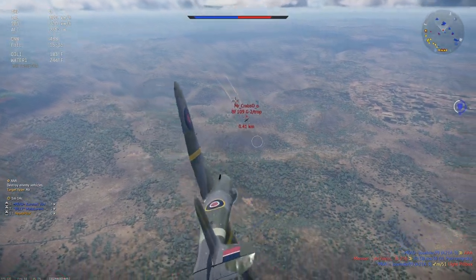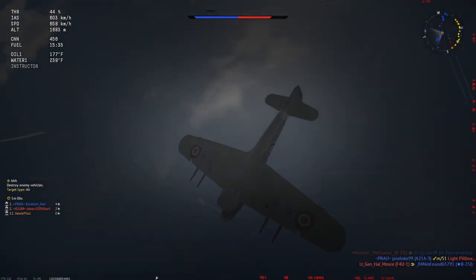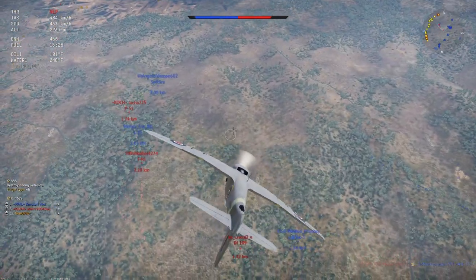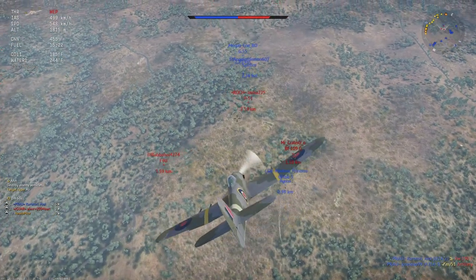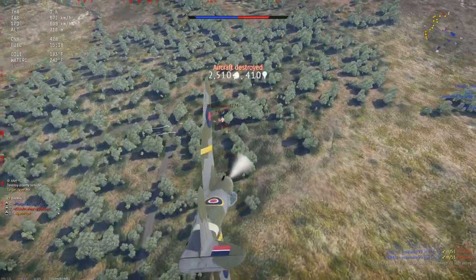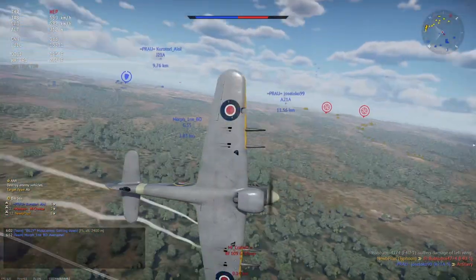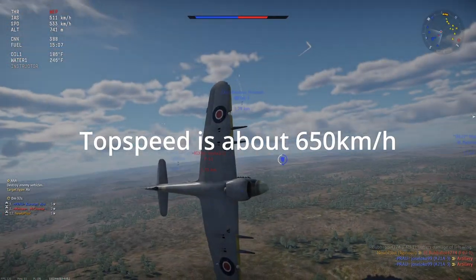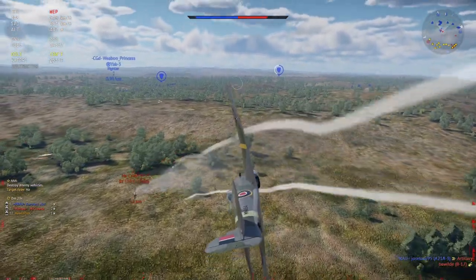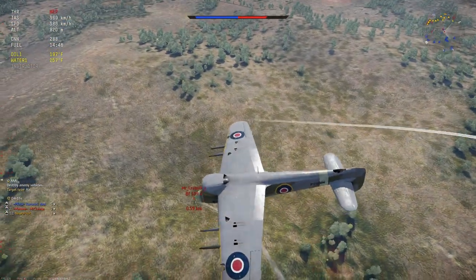You do have the four-bladed prop with the Mark 1B, the late variant, compared to the three-blade, and that does help performance as far as top speed and climb rate. Overall, I kind of feel like the engine performance is pretty even across the board. According to the stat card, the optimal altitude for top speed is around 5,800 to 6,800 meters. But even on deck this plane is very fast — 450 to 500 kilometers per hour in level flight, depending on the map. A warm environment versus a cold environment does affect the performance of your plane, but overall it's pretty quick.